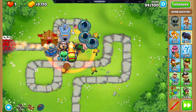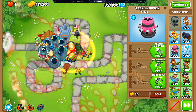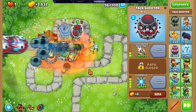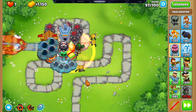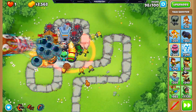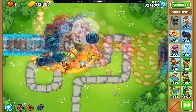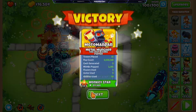Now it's just about more MOAB popping power, which is why I spam a bunch of 2-0-4 tack shooters all around the villages. It's got the MIB so they can attack everything, and the BFBs and ZOMGs are all kind of dying on top of them because of their hit boxes. And there you have it — black border Chimps, guys! As always, don't forget to like, comment, and subscribe, and I will catch you on the flip side. Deuces.